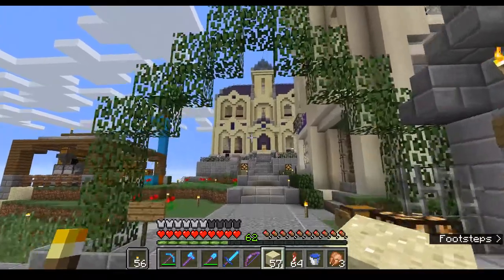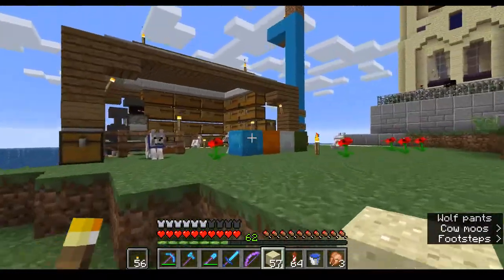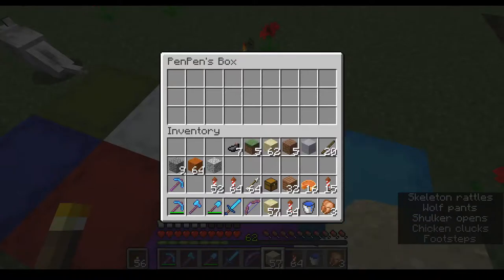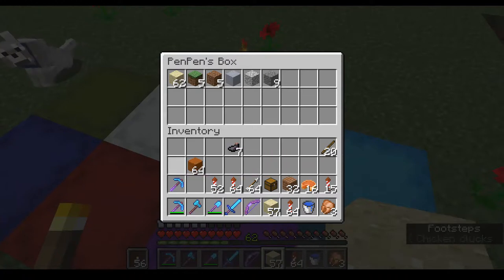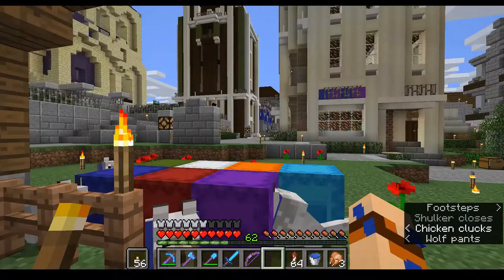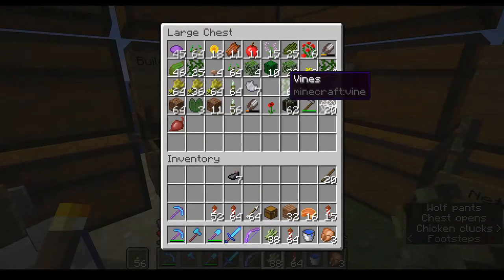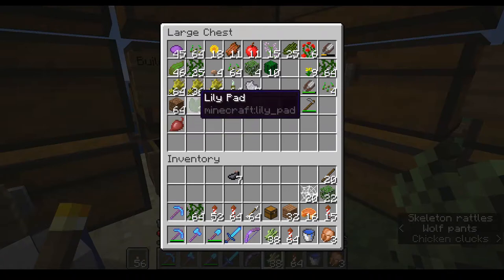Hello, it's the Mighty Pen Pen. I'm back on the Phoenix Craft server today in End Port, putting together my landscaping kit. We're going to finish the other end of the AFK William Bridge, so give me a minute to get some stuff together.